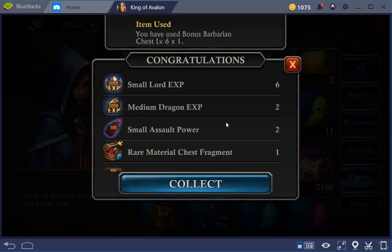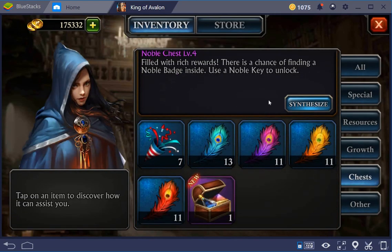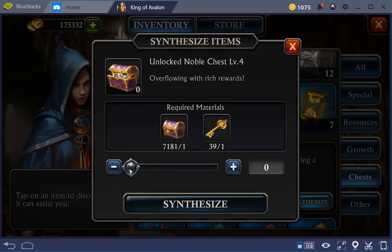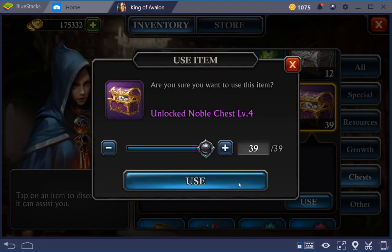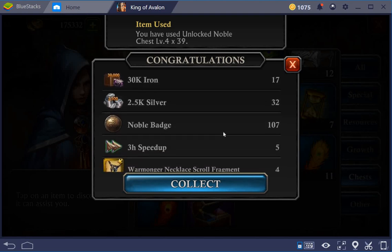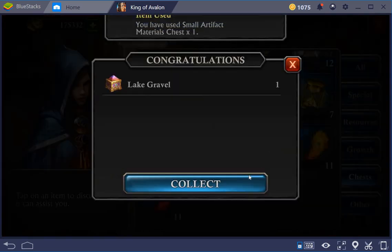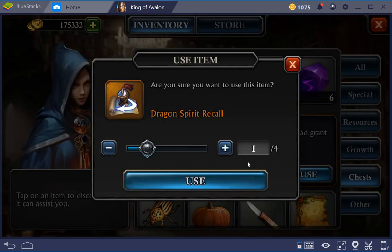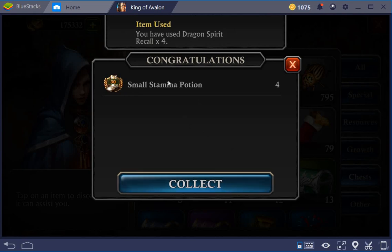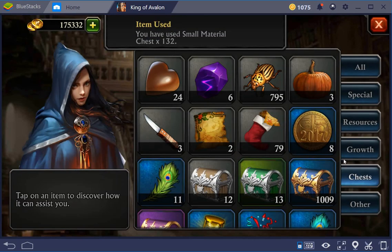Let's open this as well - not sure how I got these, maybe I joined some rally by accident. That's a very nice amount - 39 and 107, quite nice. Sometimes you get a lot less for each of the chests, and keys are the limiting factor, so this is quite nice.